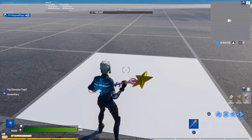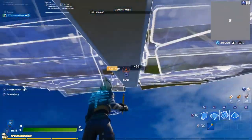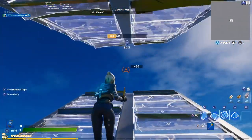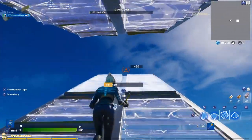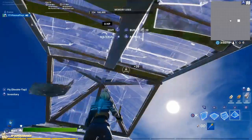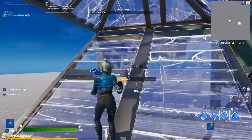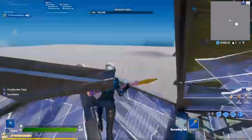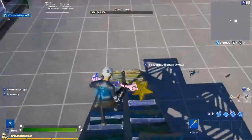The next high ground retake is the scissors ramp retake. You place a floor above you and in front of you — basic move. But as you're coming up, you place a cone, another cone, edit the cone over here, then place walls and a stair, and edit the cone. Very easy high ground retake to learn, and I'm going to show you in full speed.